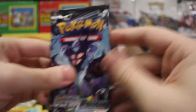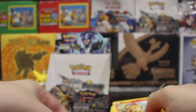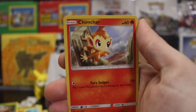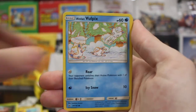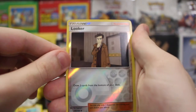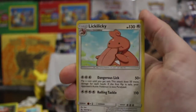All right, this has got to be a banger right here, this has got to be a banger! Fairy energy — banger! Print flip — banger! Oranguru — banger! Looker's Whistle is a banger! Chimchar — banger! Pachirisu — it's a banger! Vulpix, Bronzor — Looker full art, you're such a banger! And here we go... Lickylicky. No.